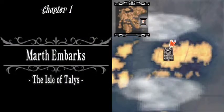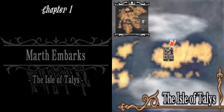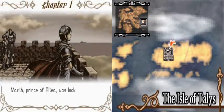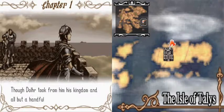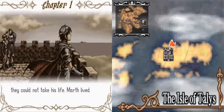We now return to your regularly scheduled Shadow Dragon. So now we know it's been happening for the last two years while Marth's been gone. Dolur and its allies have more or less taken over the continent, and things haven't really been too good. But on the other hand, we do also know that there's at least a small force fighting back, thanks to the fact that Camus helped Ninen escape.